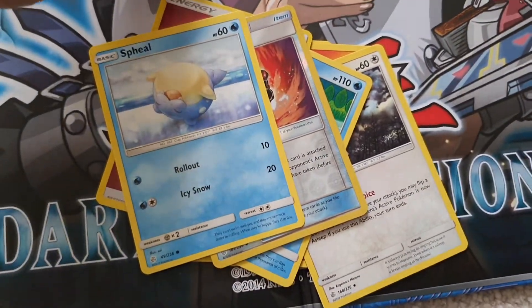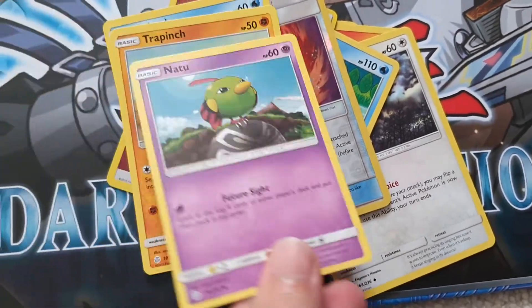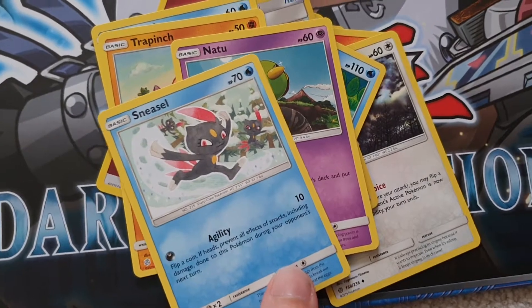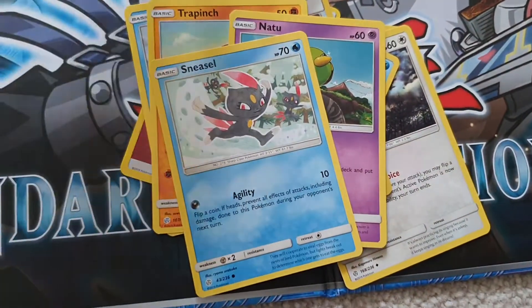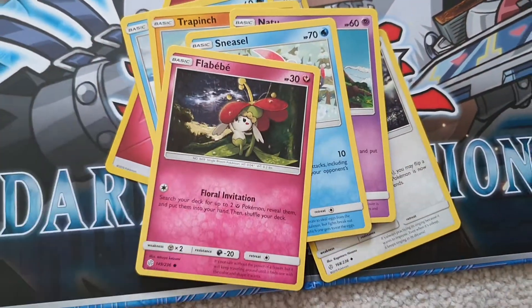Spheal. Oh, that's such a cute Spheal. Aw. Frapinch. Natsu. Sneezle. And then another Flabababy.